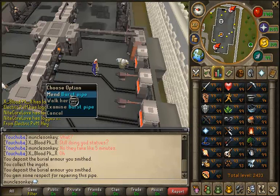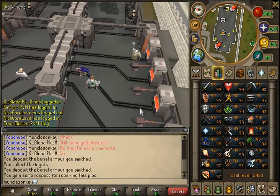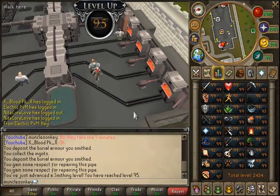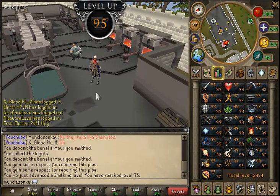Now is the part of the video when we get into the clips. The first one: I mended a burst pipe in the Artisan's Workshop and it turns out I was actually really close to the smithing level, so I got level 95 Smithing, which is pretty cool — a bit of a milestone there.